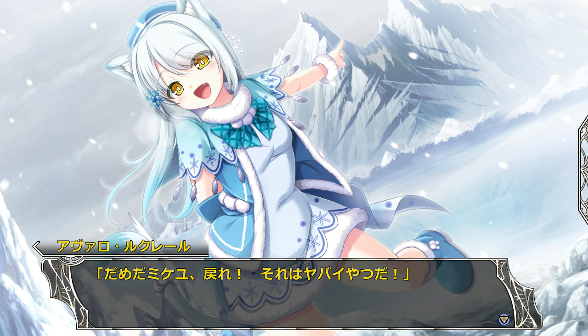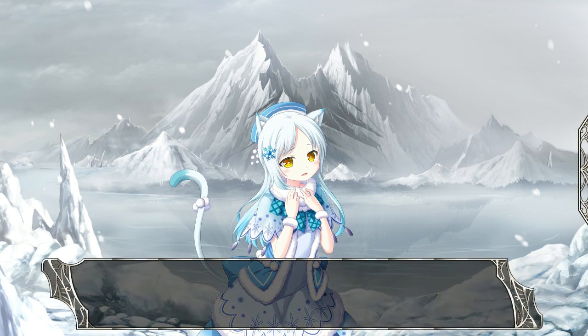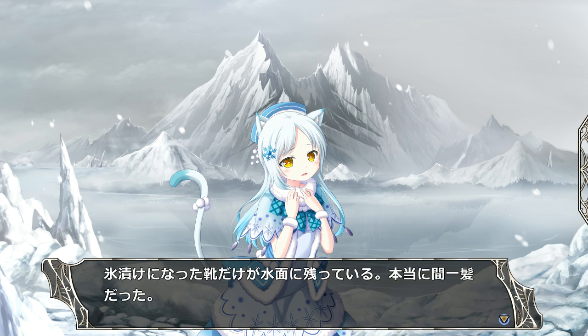Mikaya, come back here — that's bad! The ice gets her legs and she can't pull them out. But in the thrashing around her allies were able to pull her to safety. She unfortunately lost her shoes though. That was close.